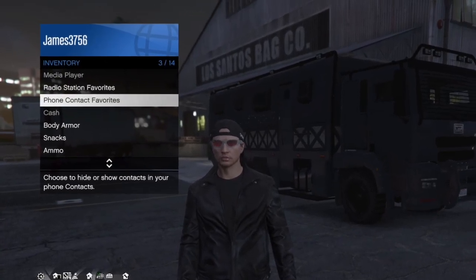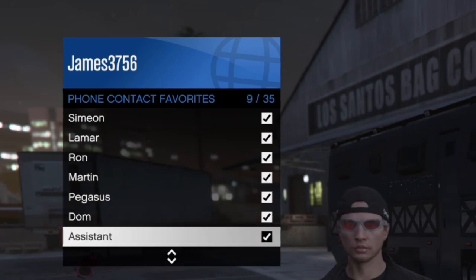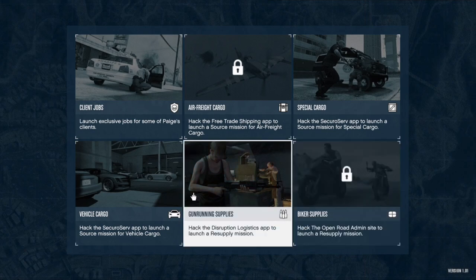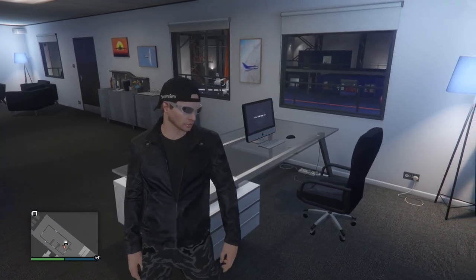There are also some nice quality of life improvements, such as being able to choose what phone contacts you want shown using the interaction menu, the ability to use the Terrorbyte to start all types of missions in invite-only sessions and public ones, and a permanent increase in the payouts of all Smuggler Cell missions.